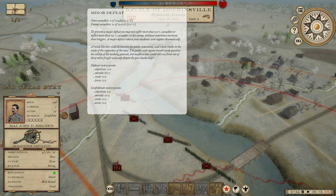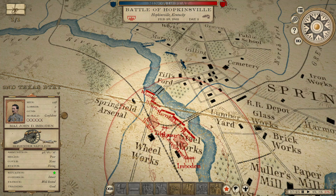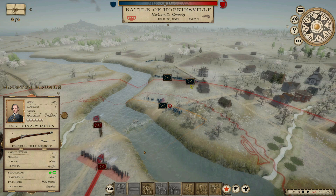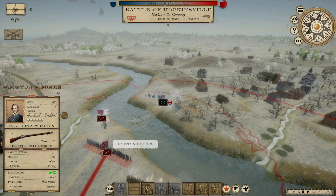Morale is significantly higher among the Federals than it is for me — probably because we're in Kentucky, so we're a little higher out of our area and more into his. It looks like he's ready to make an attempt at crossing down here. We're engaged: Davis Mountaineers, about 1,700 men with Sharps rifles, and then the Houston Hounds right here with almost 1,900 men.